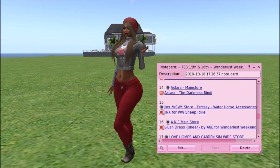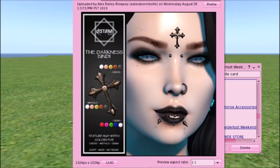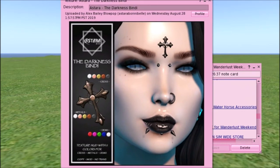Then we have Astara and they have the Darkness Bindi. I'm going to get that too. This reminds me of something Dark Hanna might wear. The cross has five metal textures, the dot in the middle might have a different texture, and there are gems with five different textures. There's a texture HUD with five colors for the cross, the metals, and the gems. It's copy, modify, no transfer. Run on down to Astara and see if this is something you want.